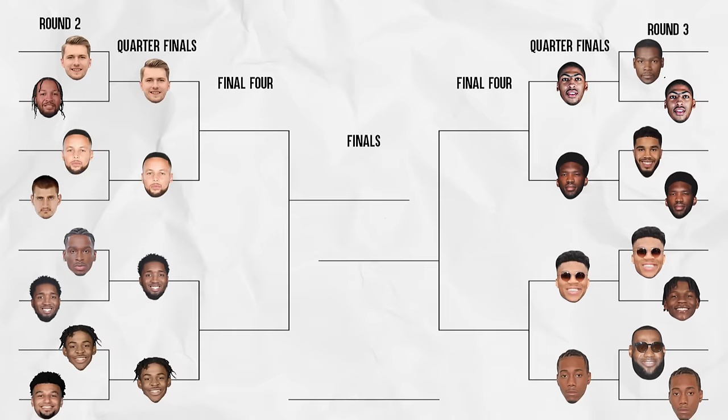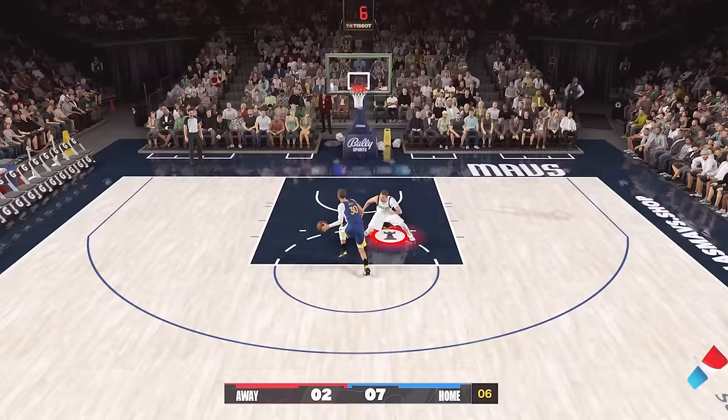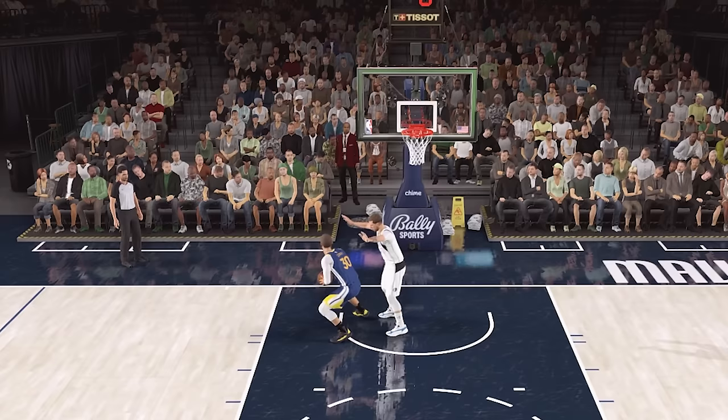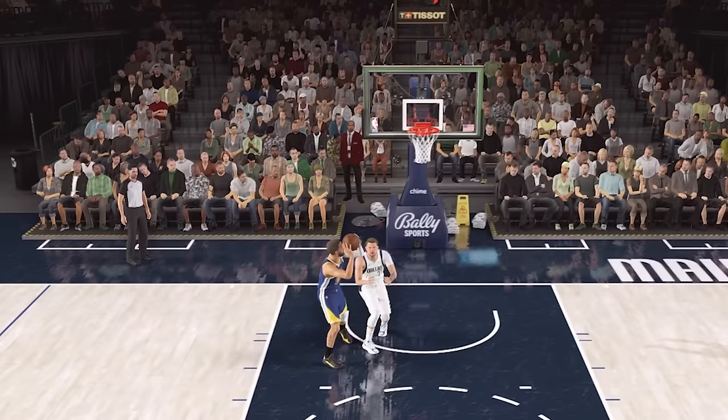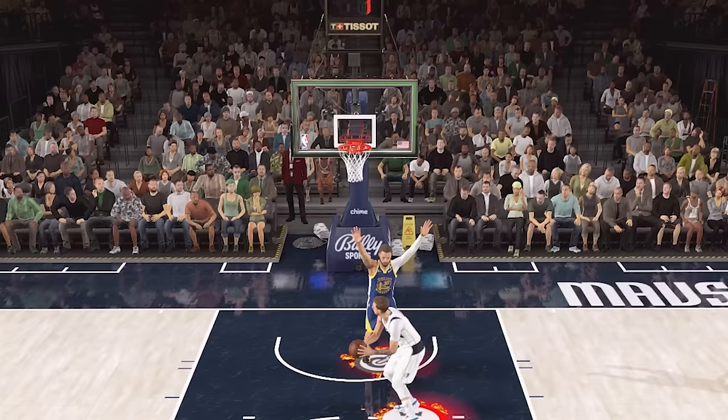Down to our final eight players, first up was Steph Curry vs. Luka — Steph at 95, Luka at 97. At the start of the tournament I thought Curry would win it all, gaining four inches I thought he'd be unstoppable. But Luka stopped him easily, hitting some crazy shots, and ultimately won 22-11.